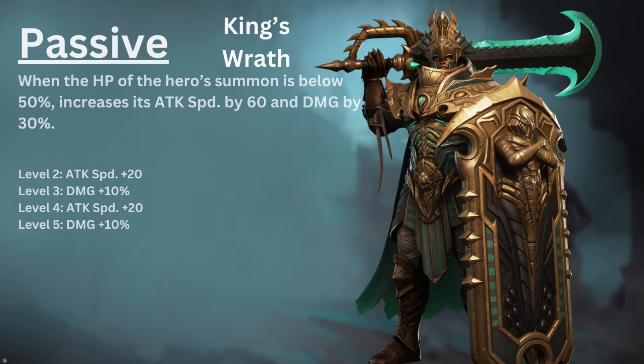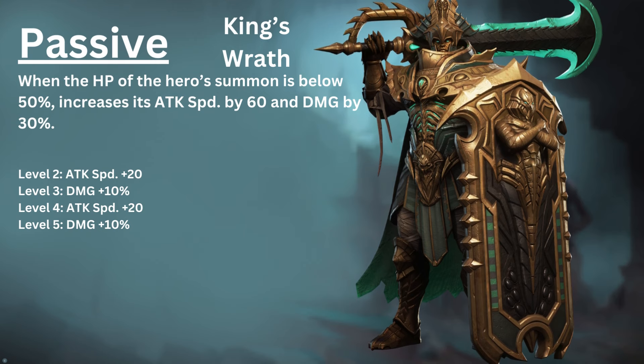Cyrus's second passive, King's Wrath: when the HP of the hero's summons is below 50%, increases his attack speed by 60 and damage by 30%. With max skill ups, you can increase the attack speed by an additional 40 and increase the damage by 20%.